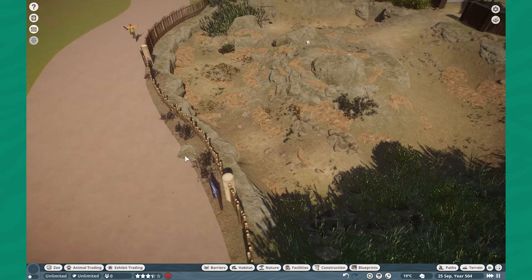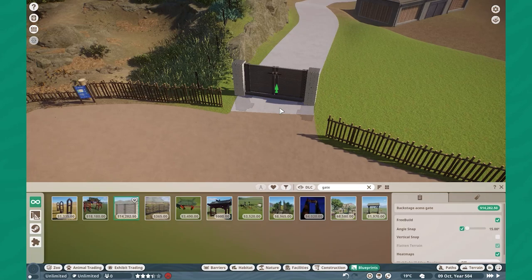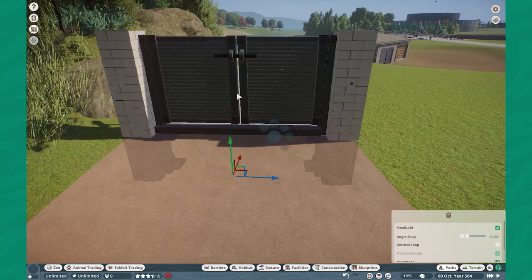That mod is made by Narwhaler — go check it out. It's really one of his best mods out there. It's beautiful too, and plus the southern ground hornbill doesn't need to fly, so it kind of works out perfectly for this cohabitation setup.